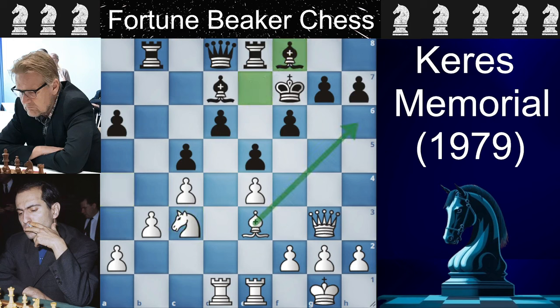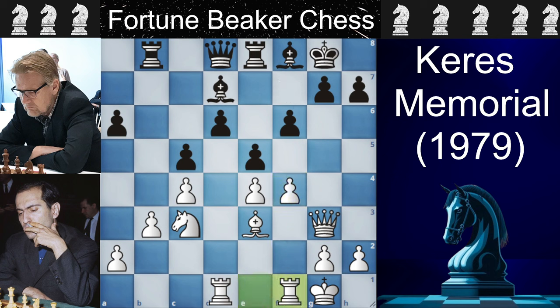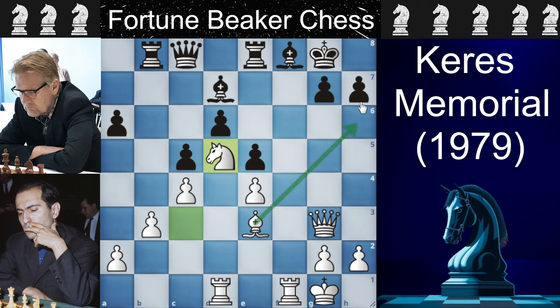Naturally Knight to C3 by Tal and black plays Bishop to F8, keeping an eye on the Bishop to A6 trickery. Tal plays F4, aiming to open up the position. Black plays King to G8, and now Rook to F1, shifting the pieces to the kingside. Black plays Queen to C8, making a queen and bishop battery, and Tal makes the right decision of playing FxE5. Black also takes back with the F pawn, and Tal plants the knight on D5.